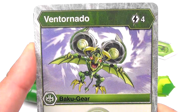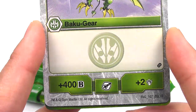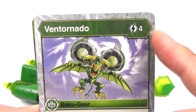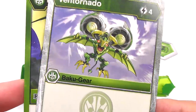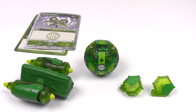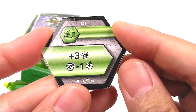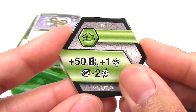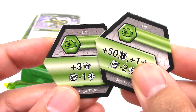Ventornado costs four energy to play — you get plus 400 B and plus 2 damage. So not a lot, and it's not really on the cheap side. But again you just got to use those Baku cores that give you negatives for your Bakugan gear energy. And then next up we have the two green fists — plus 3 damage for one of them and then negative 1 energy for your Bakugan gear. The next one is plus 50 and then plus 1 damage and then negative 2 for your Bakugan gear. So not a lot of buffs, but you still get that negative for your Bakugan gear.